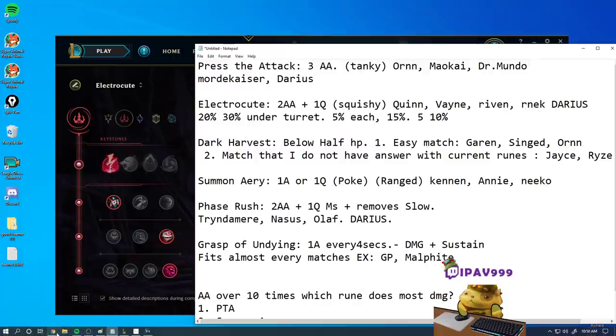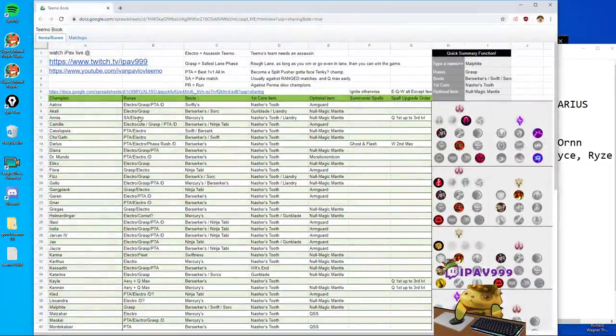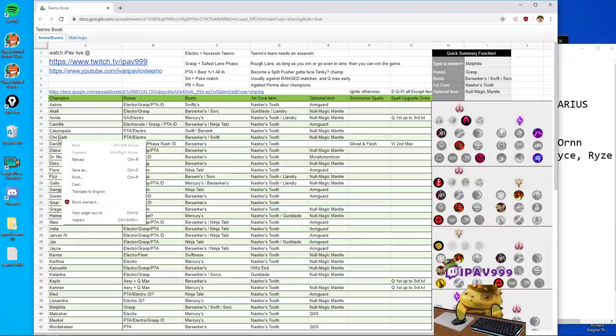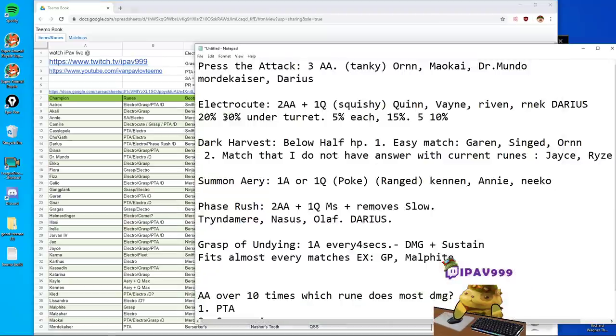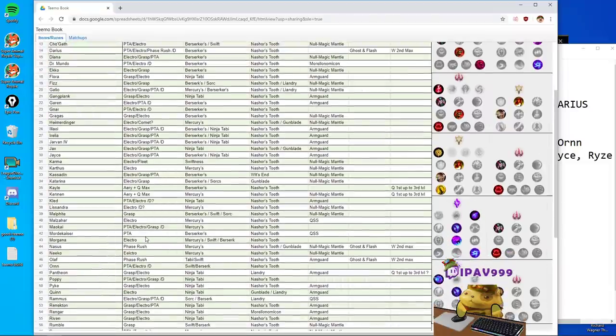Most matchups I typed in the book have Electrocute, including secondary choices. The reason I listed Electrocute as a secondary option — for example against Cho'Gath, who is a really tanky champion, of course I'd recommend Press the Attack instead. But you can still go Electrocute if everyone else other than Cho'Gath is squishy. You can kill their jungler, mid laner, or bot laners, but in the top lane against Cho'Gath specifically it becomes harder to kill him with Electrocute later in the game compared to Press the Attack. But if Cho'Gath is just stacking magic resistance, let your ADC handle Cho and you can kill different champions in the later stage with Electrocute.